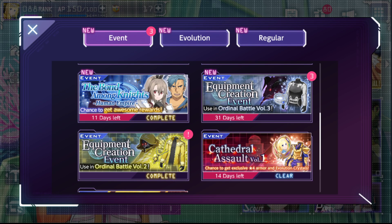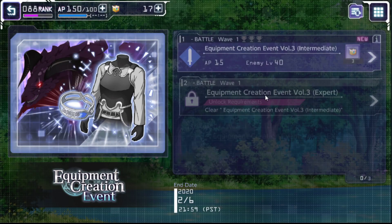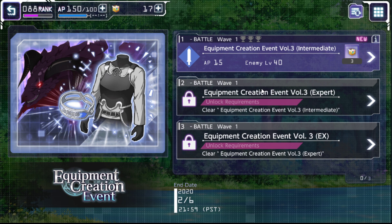What's going on guys? Welcome back to Goshen's Games. Welcome back to another SAO Alicization Rising Steel video. Today's video we have an update that actually got pushed through earlier but finally went live. The equipment creation event for Ordinal Battle Volume 3 is now available. This is the event where you can go ahead and fight the boss to grind out non-elemental armor and accessory.